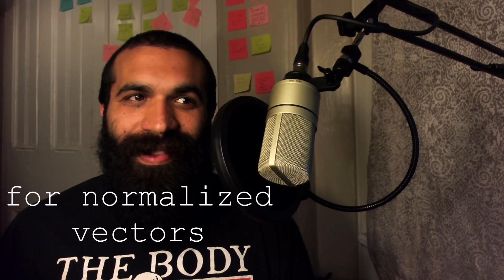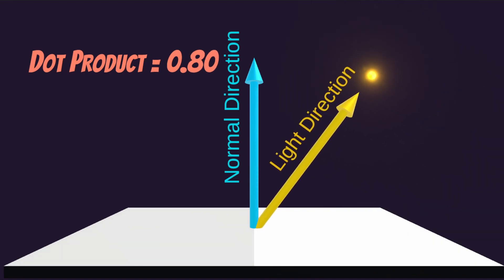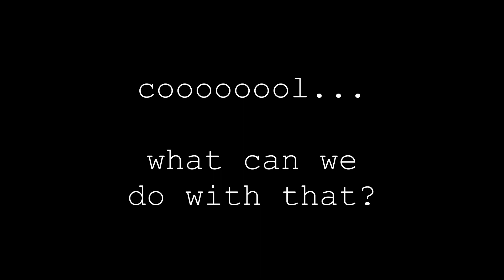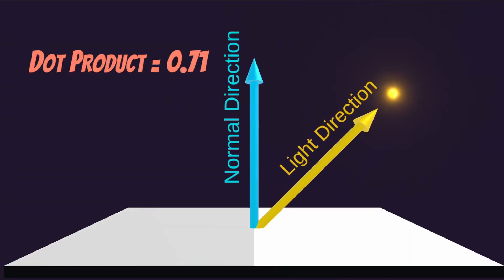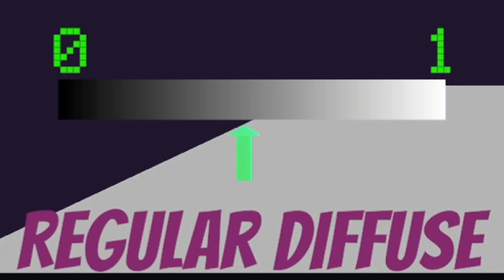Dot products give a number between negative one and one — zero for perfectly perpendicular vectors, one for parallel in the same direction, and negative one if they're in opposite directions. If the normal is in the opposite direction by any amount, we don't really care, since that means it's facing away from the light. We only care about the numbers between zero and one.